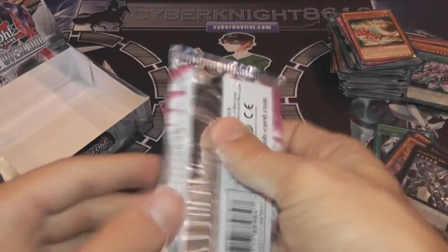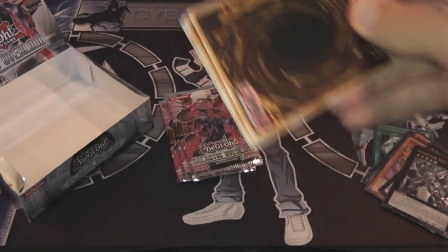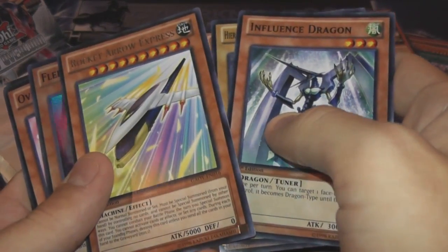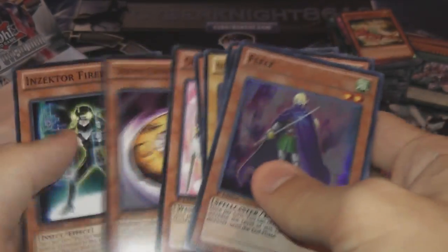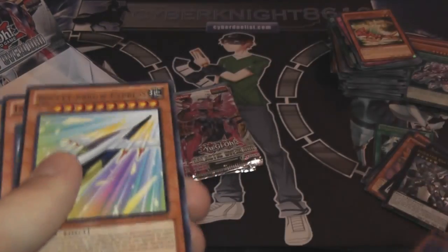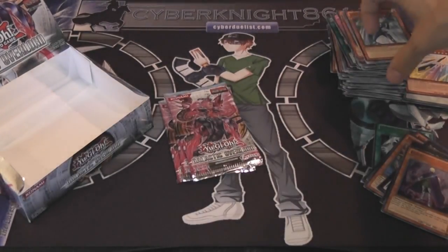I'd love to have Number 32 as an Ultimate — I like that card. I basically want all the numbers from this set, so if anyone has them I'm looking for them — trade. One's listed on my profile too. Rocket Arrow Express and Thlel — I think that's how you pronounce it. I think this card's an alright card, I kind of want to test it out. Seems like out of my box I've gotten a lot of cards I want to try out.